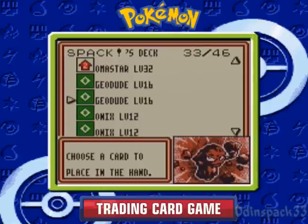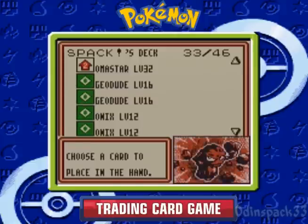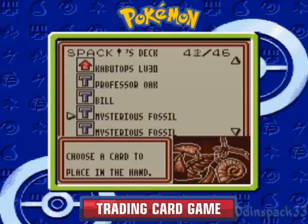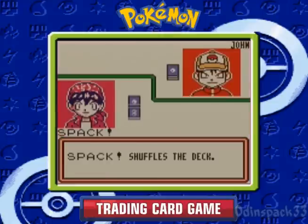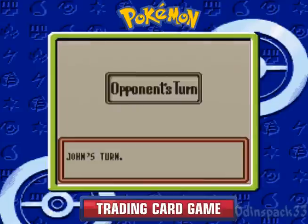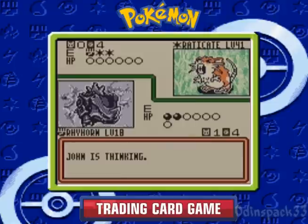My Graveler is in there as well — I only have one Graveler. And apparently two of my Geodudes. That's useful to know. One of my Bills is in there too. Let's get Kabutops set up. With a Computer Search you don't actually have to show what you drew to your opponent, so that's pretty useful. We can't evolve Pokemon on the first turn, so we're gonna have to wait a turn. Unfortunately Rattata is going to own me pretty hard right here.